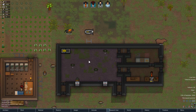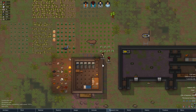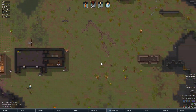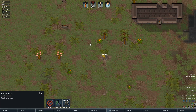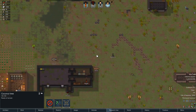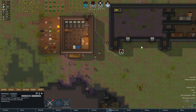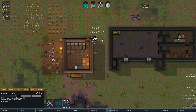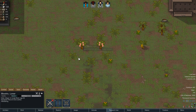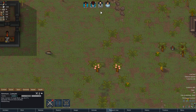Our freezer is all done and sorted, which is good news. We probably need some more food actually. These are all set to be harvested - we'll harvest the ones we can. I'll hover over H and just harvest those as and when we can. Amon, just go do your research because you're our research guy. Blue Tricks, can you do plant cutting? He doesn't do dumb labor - my bad. Amon won't do plant cutting either.